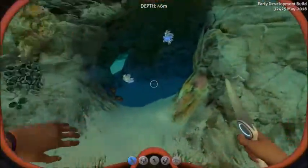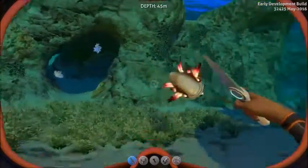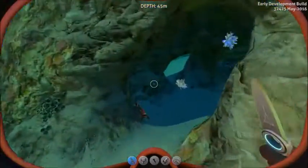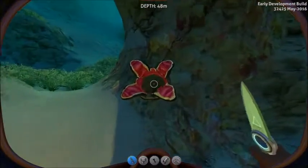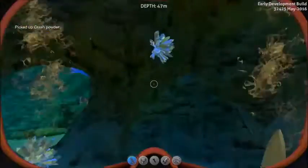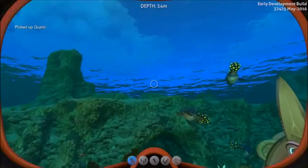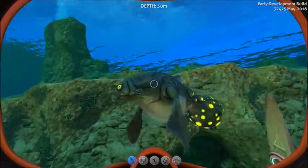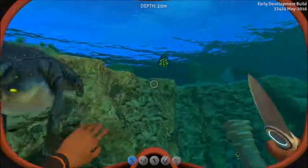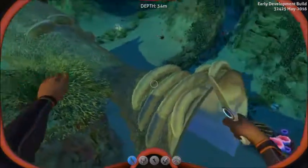Here's another creature — it's very vital, but I don't like it. It's called a crash fish, or crash creature, from which you can grab crash powder. You can only grab it once, but it will come back eventually. These are creatures you usually stay away from, but in Creative mode I think you're literally invisible to them.